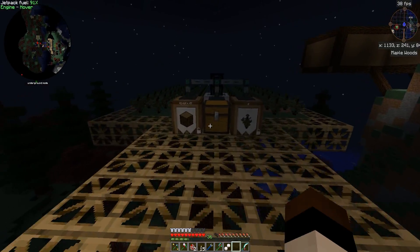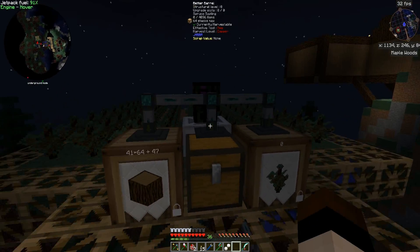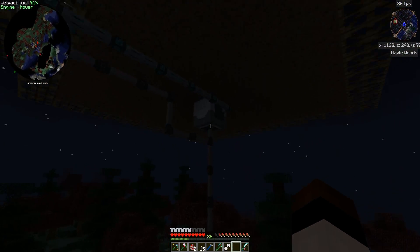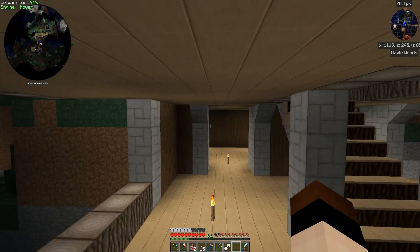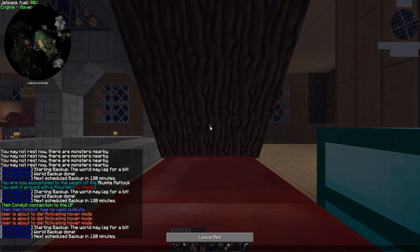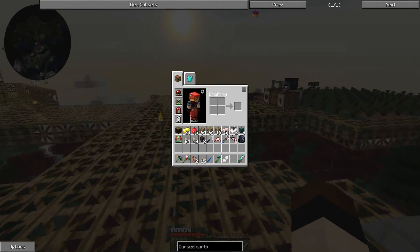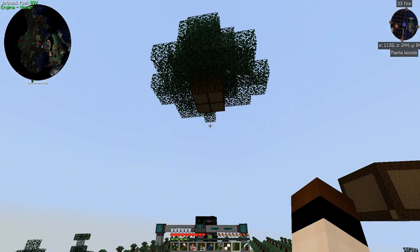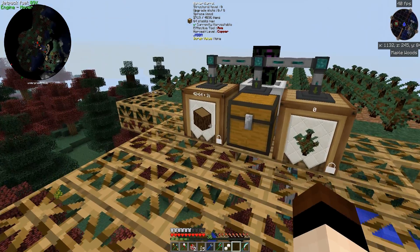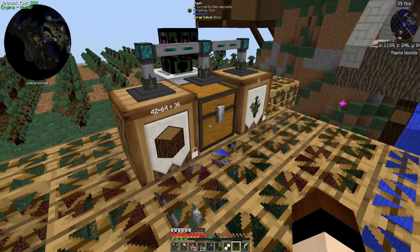Over here, I just recently added this and it's already almost full. I added an automatic tree farm where a tree gets planted by a machine underneath here. We can fly down and look at it. The tree is just devoured and put into a storage here — very, very cool. All the wood I would ever need, and I need a lot of wood for that build.